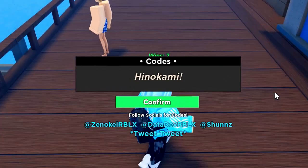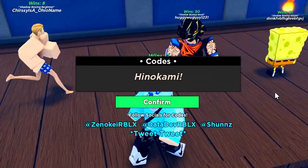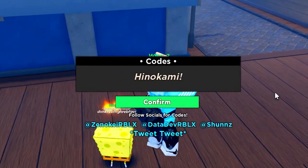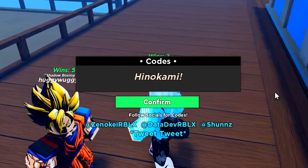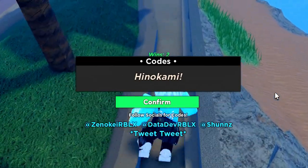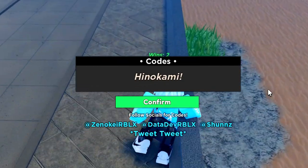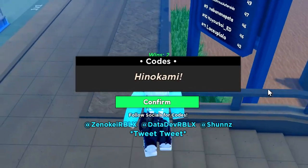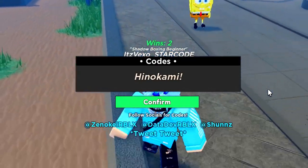...lowercase i, lowercase n, lowercase o, lowercase k, lowercase a, lowercase m, lowercase i — and then make sure you put the exclamation point at the end. The code is Hinokami! It's really annoying when people don't put the code in correctly and then say it doesn't work. If you do that, I'm giving you no Robux — these codes are working, so if it's not working it's because you didn't put it in correctly.